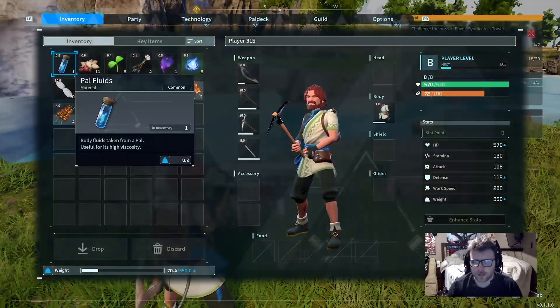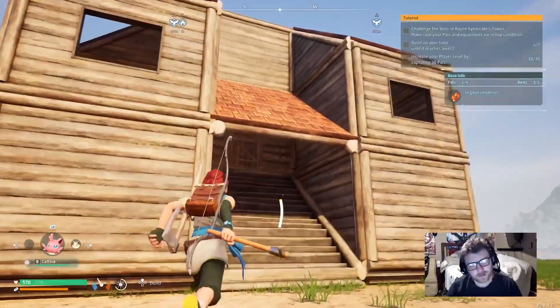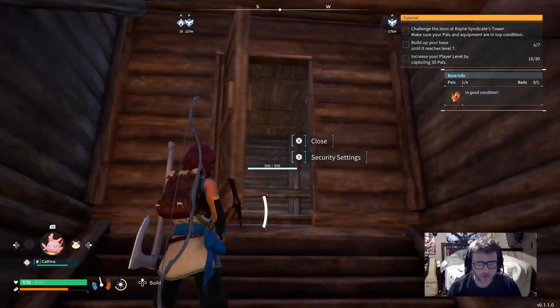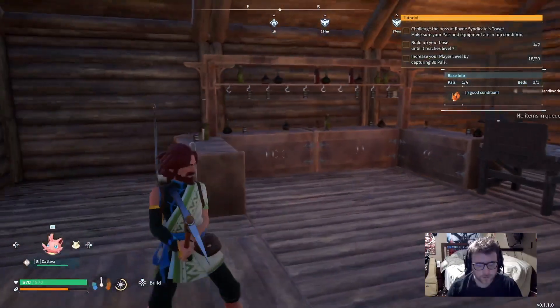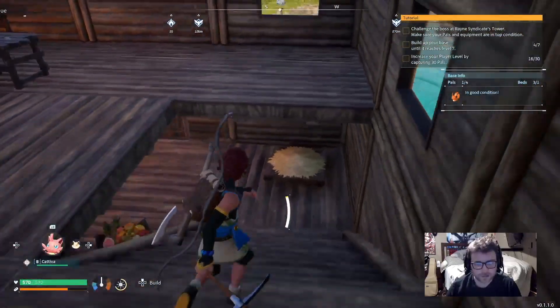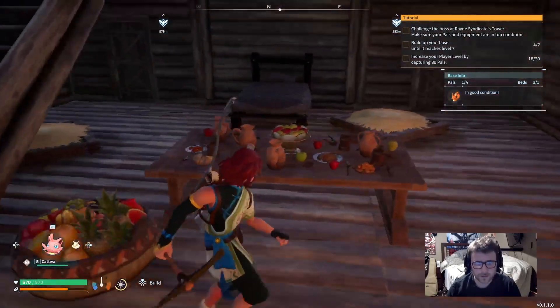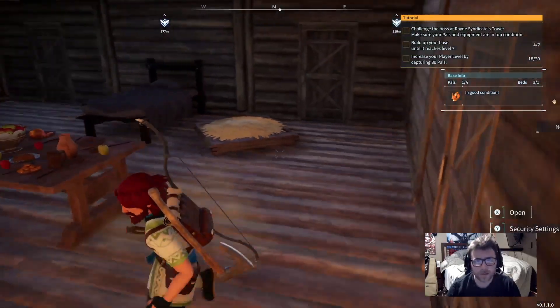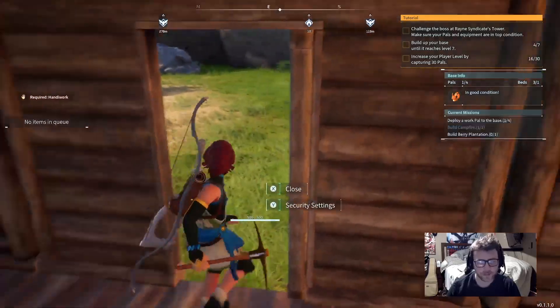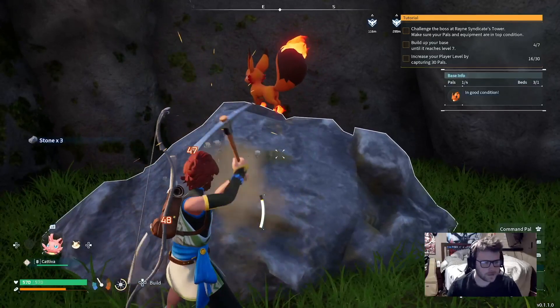I went ahead and did some missions, only got up to level eight. Most of my time I built a little cute house - it's okay. It's got a bar, it's got its necessities. It even has a place to eat, my bed, their beds. That was the mission. I built so many power beds because it told me to. Right now I only have one pal set at the base.